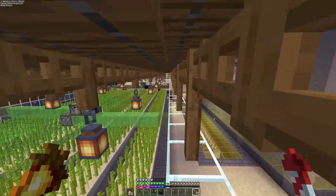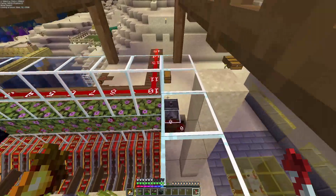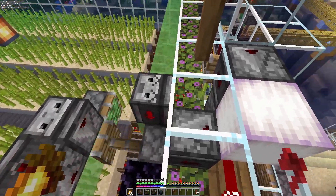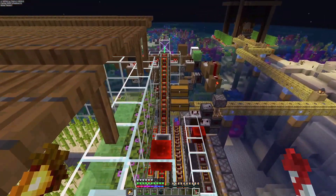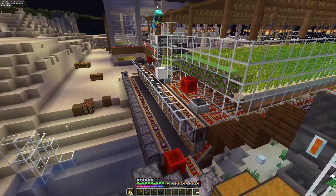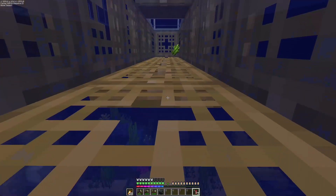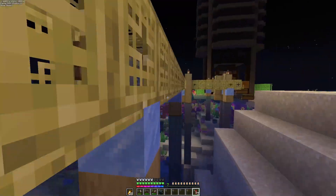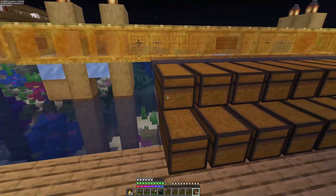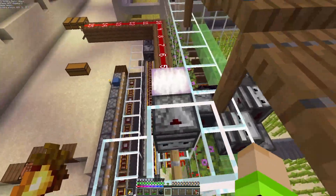Aku matikan redstone signal-nya dulu, baru nyalakan lagi. Mereka bakal stop, parkir lagi. Beberapa saat jatuh, baru mereka lewat sini, sama persis. Rail-nya itu sama, dan mereka masuk ke sini. Pretty easy buat dibuat, cukup mudah - apalagi clock-nya.